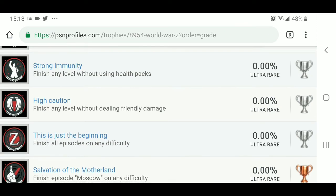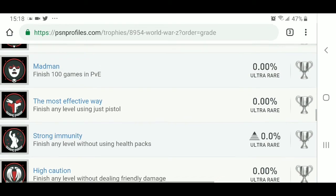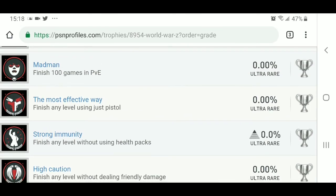Strong Immunity — finish any level without using health packs. Dang, that'll be a nice tricky one for everyone. The Most Effective Way — finish any level using just the pistol. I know there are a lot of people out there that will just play like that — sounds like a really good challenge. Madman — finish 100 games in PvE, player versus environment.